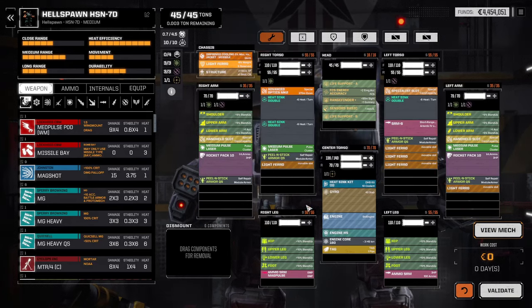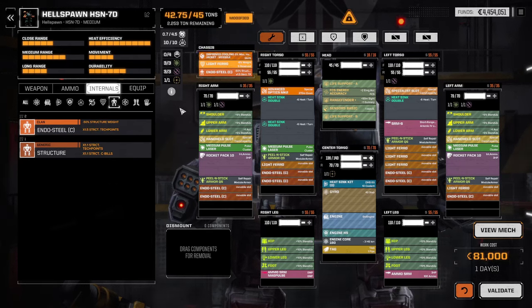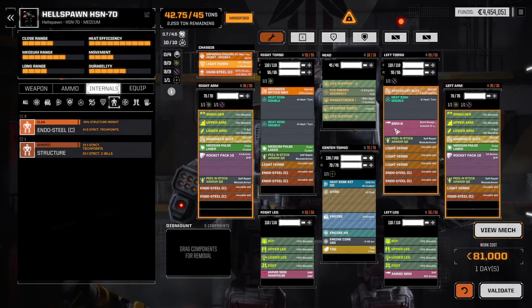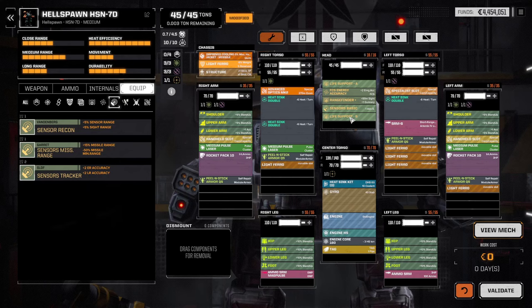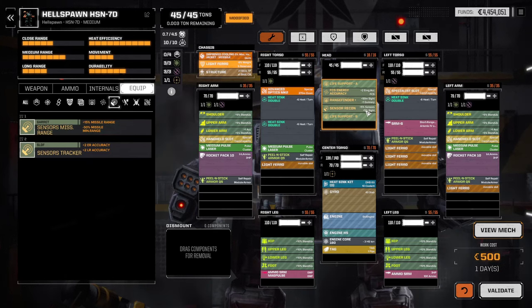The Hellspawn kind of works at the moment, but an XL engine would be nice to give it a bit more space to work with. Putting in endo steel gives us a little bit more to work with too. That could allow us to put SRMs in here, but the rocket packs actually work at the moment so we don't need that. Let's give it some better sensor and sight range.